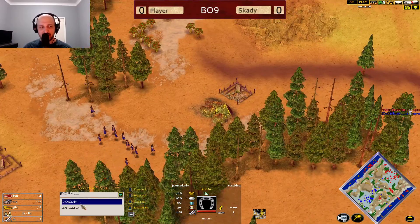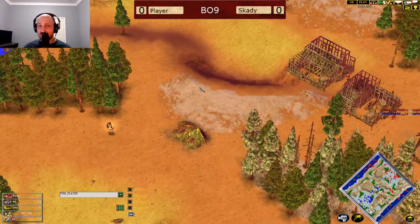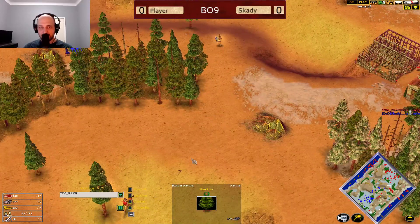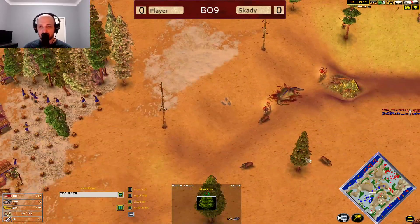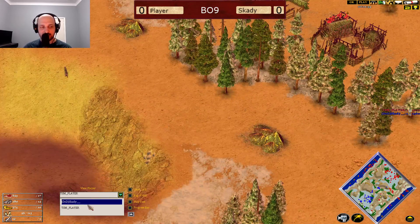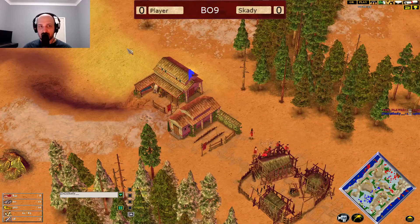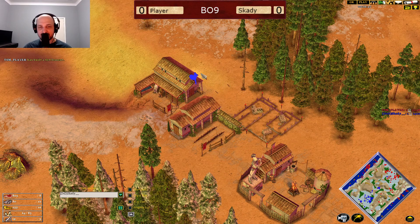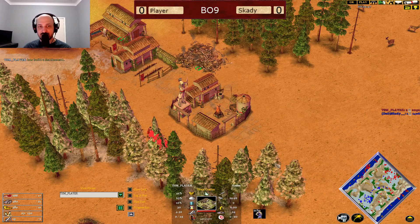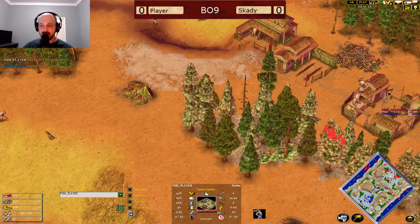So the amount of bonus economy that Player's got here kind of doesn't matter if Player cannot get this gold mine here. If the bronze push — if the units are stronger — they're throwing away units like the Hydra here for Skardy. This is looking incredibly difficult, but he supplies us on the way. He's going Artemis here. The idea obviously by Skardy is to get Chimera out. But if Player simply just gets to the Mythic Age, he gets Perseus and he shuts this down very, very easily.